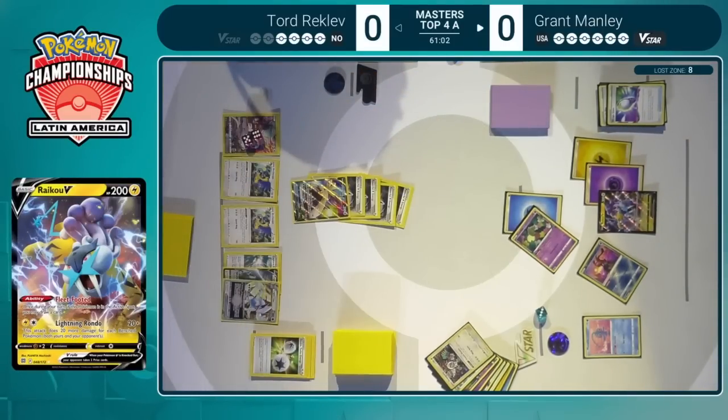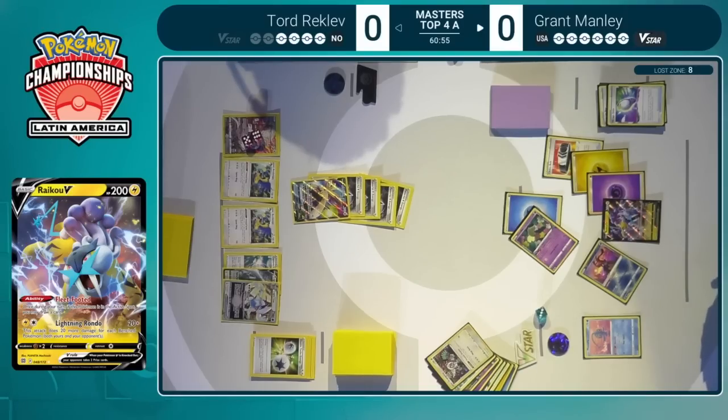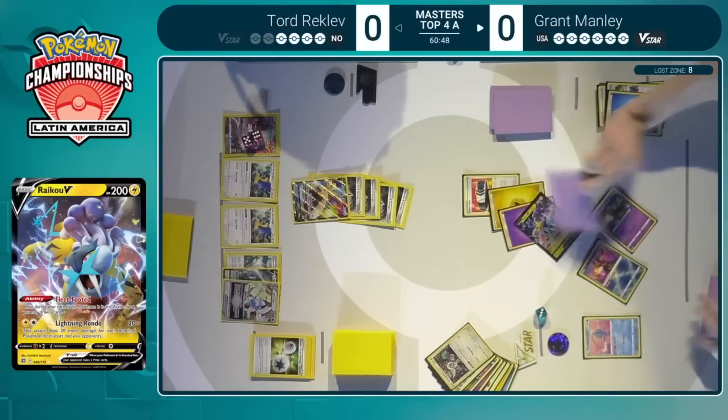Kofi going to be a beneficiary as another energy goes to the Raikou. Have to be thinking that the Lightning energy is already in hand to have the opportunity to attack with this Raikou V. Also can't forget about Fleet Footed to draw an additional card when it reaches the active. And the Choice Belt — that helps too. With that Choice Belt, Raikou is now dealing I believe 210 exactly — it's a plus 20 effect, so it's the 8-benched Pokemon plus the base 20.